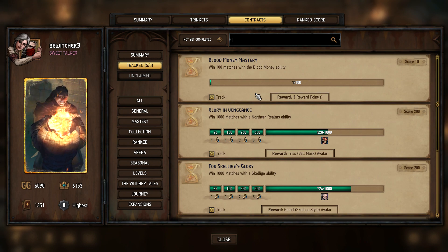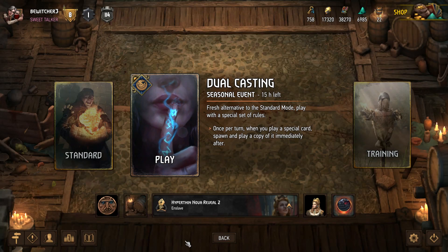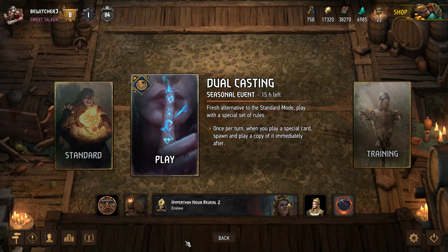The next step is to play different factions and experiment with different archetypes. That way, when you need to do quests related to specific archetypes — like alchemy, purify, or bounty — you'll already have a deck built and can switch quickly without having to rebuild decks periodically just to complete a specific contract or quest.